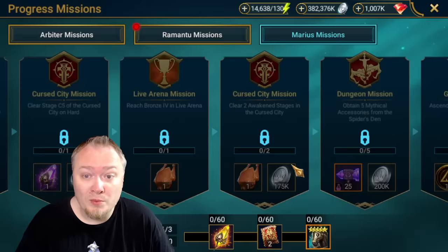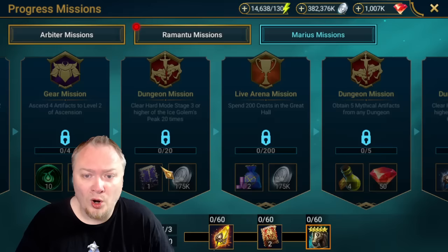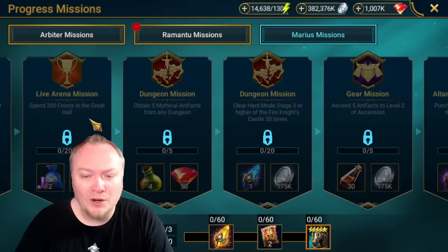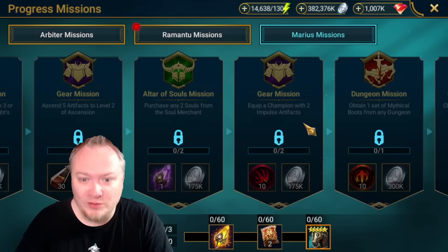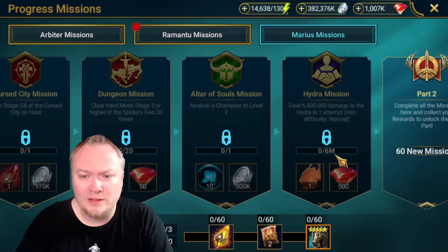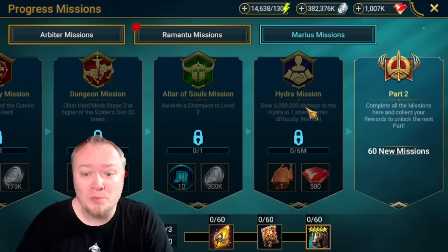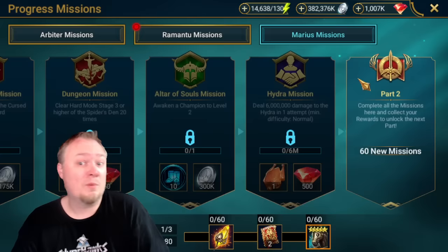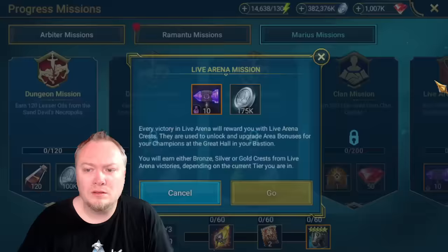Spend 200 crests - so you need to start saving immediately. That is really stupid; I don't like that mission one bit because it punishes people who have done a lot. Start saving your Impulse artifacts. Then the first leg ends with 6 million damage on Hydra Normal, which is going to stop some people. I don't think we can see what the next leg is - maybe we can get that information from Plarium. There's just no way to see it right now.